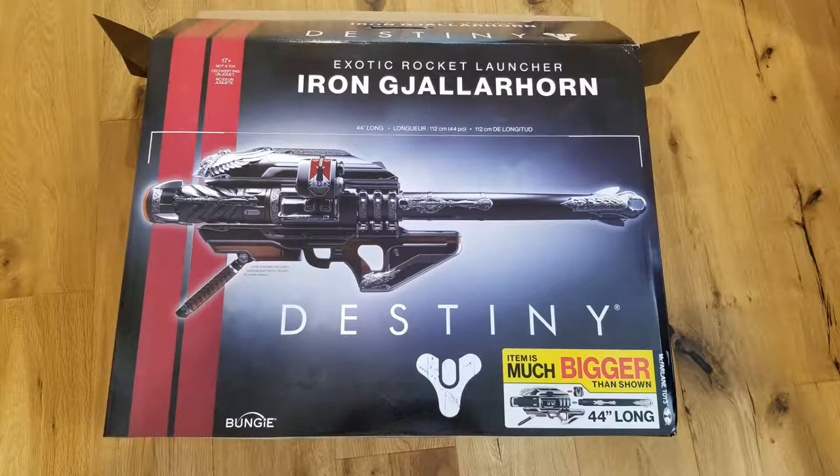Everyone's like, alright, we're going to go hit Oryx and two swords. And then everybody stands there shoulder to shoulder and fires Gally. I got my hands on this weapon in the game and I enjoyed it. And here we have it. It's going to go on the armory, which is the wall that I have behind me with the Lancer and the Retro Lancer. I don't know how it's going to fit because it seems like it's going to be really massive. Normally I display boxes, but I don't think we'll be able to display this box.